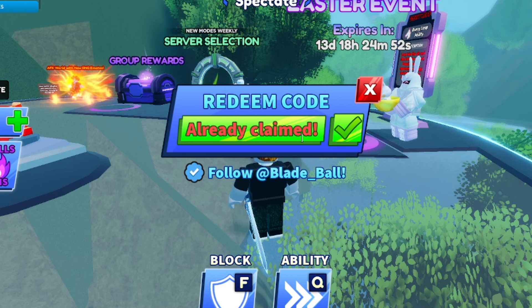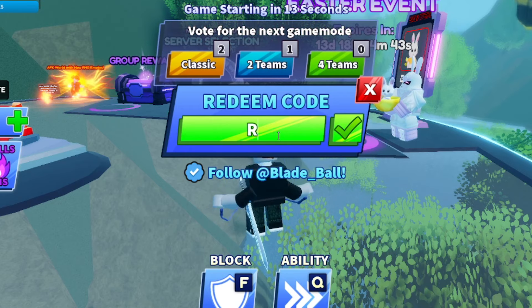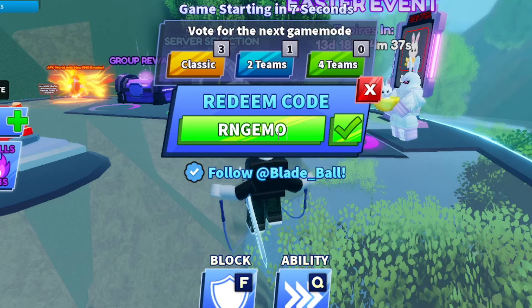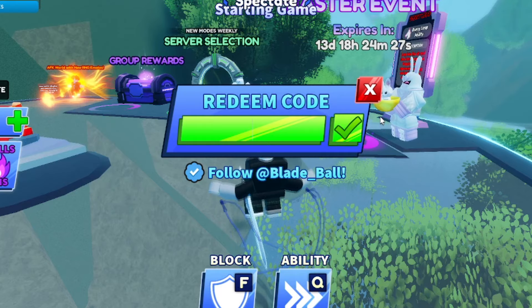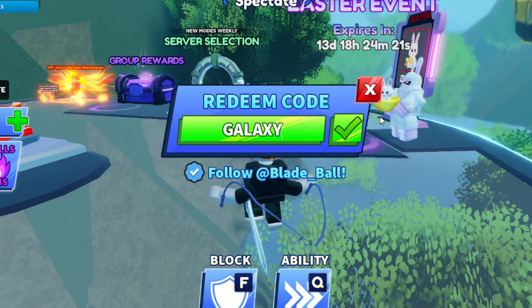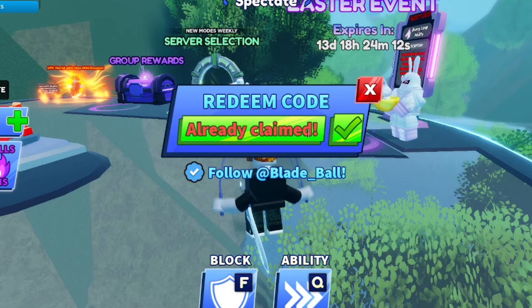Next we have 'ZEROGRAVITY' — Z-E-R-O-G-R-A-V-I-T-Y. I already claimed it, but Zero Gravity actually still works, so if you haven't got it, go ahead and get it. Another one is 'RNGEMOTES' — R-N-G-E-M-O-T-E-S. It says already claimed, but that one still works — do get it for yourself. Another one is 'GALAXYSEASON' — G-A-L-A-X-Y-S-E-A-S-O-N. Already claimed, but it still works — go ahead and get Galaxy Season.